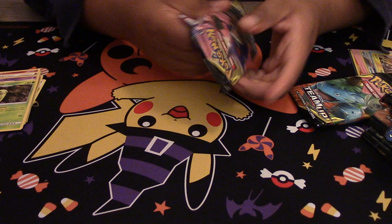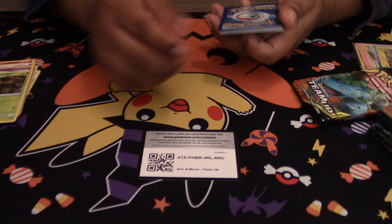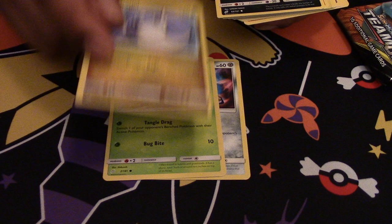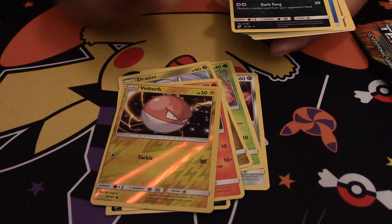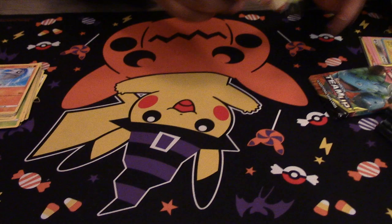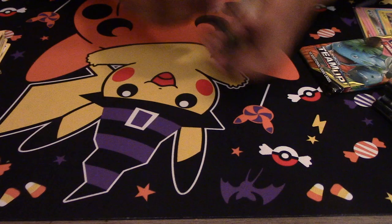Next we come to the 2nd pack. We have a Honedge, Weedle, Jolteon, Grimer, Ponyta, Voltorb, Poochyena, Water Energy, Tentacool, Tentacool, Unicorn, Eevee, and Pupitar. Alright, here's a Unicorn Salaby pack.